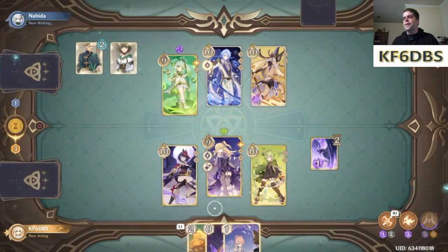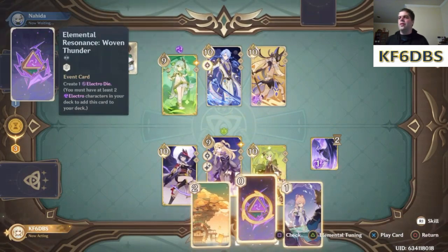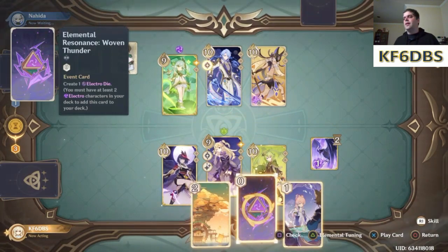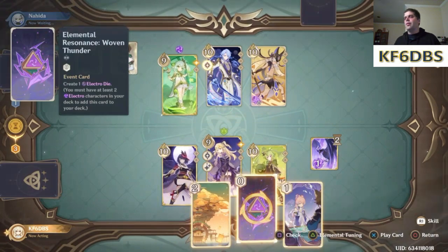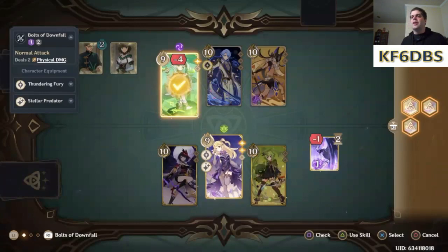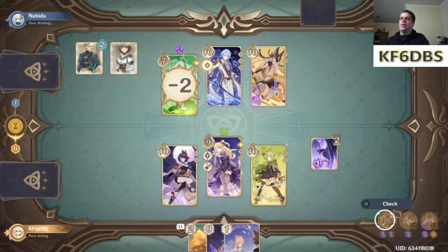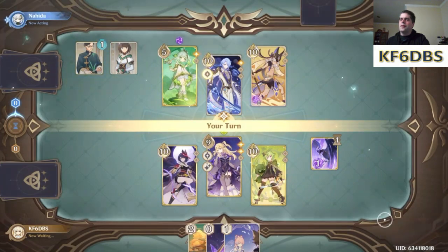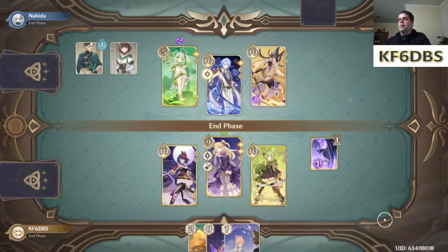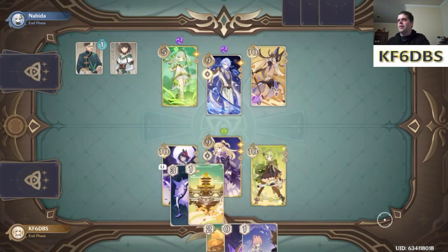Okay, that was her one attack. She only has one die left so I don't think she's got anything else she can do. Good attack — I have three dice left. I think doing a normal attack and dealing a lot of damage to Nahida is probably the best use of it, even if I have to go second. Overall I had the better of the exchange for the first round — she built up quite a lot more than I did.